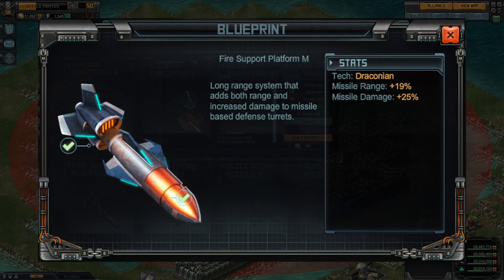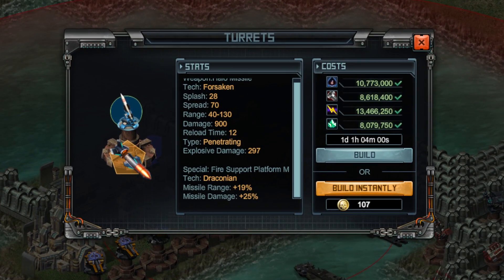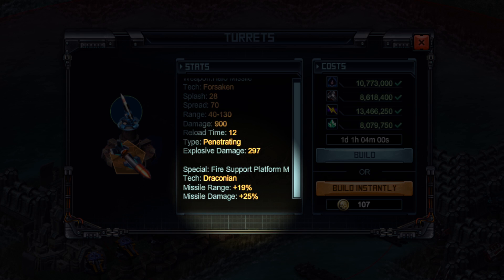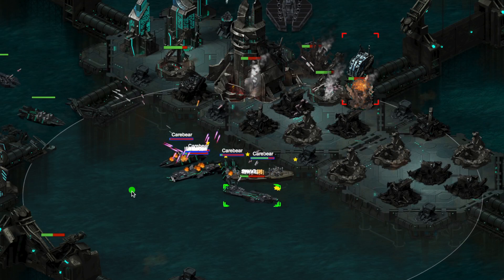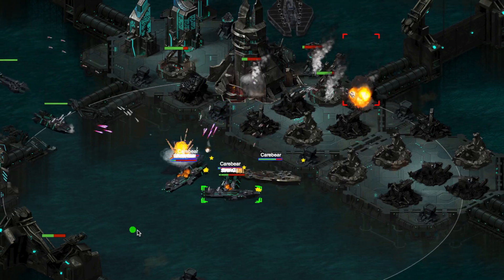Another new blueprint is the Fire Support Platform M. This equipment boosts penetrative range by 19% and penetrative damage by 25% on weapons like the Sentinel Missile, Arc Missile, and Halo Missile. There are even more rewards available including the ultra rare Proto-